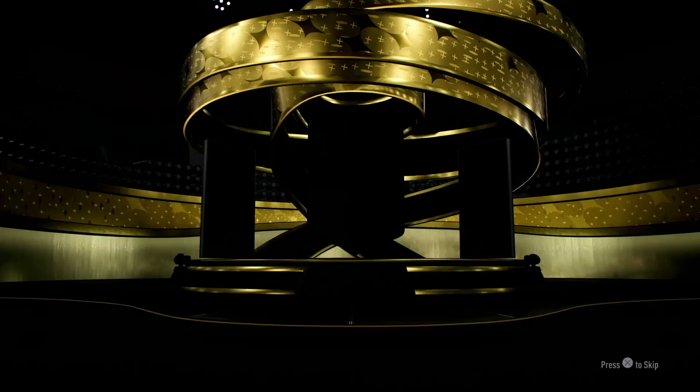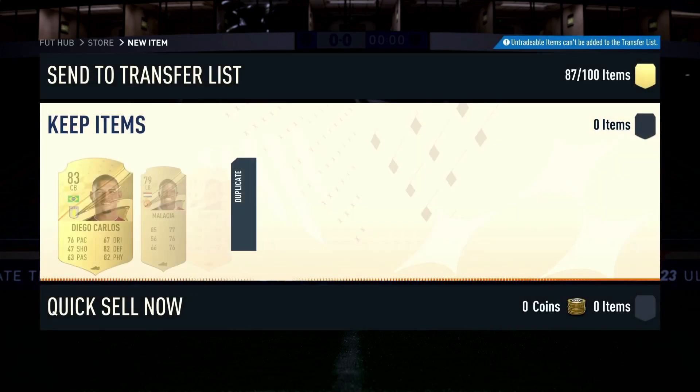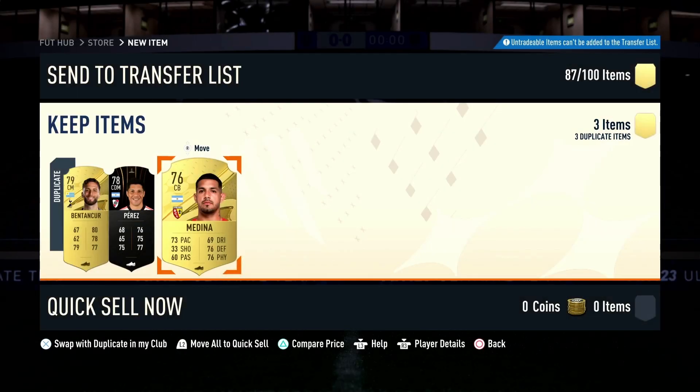Let's open the small red gold players pack from the league SBC. We're going to get our rewards — Diego Carlos. Let's check what we can save... nothing.